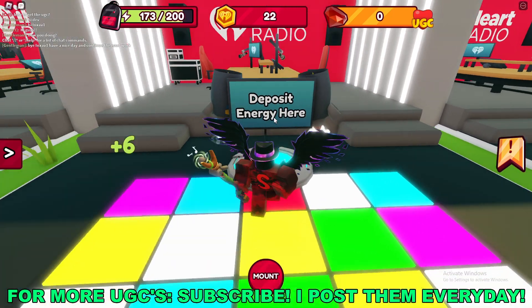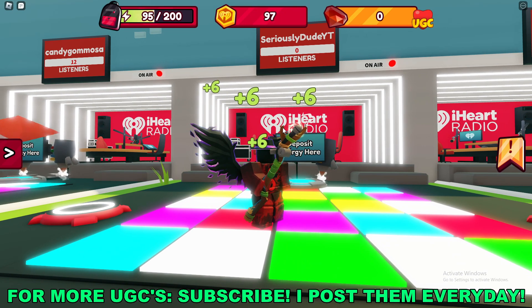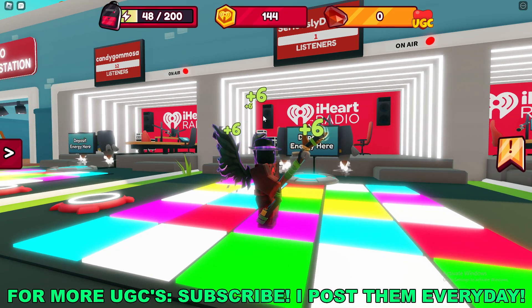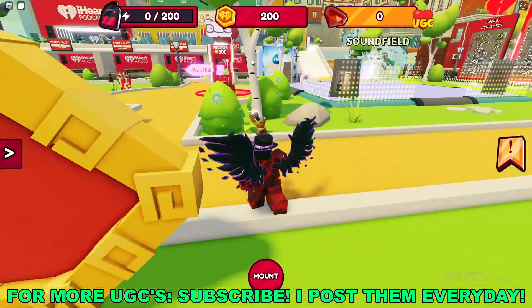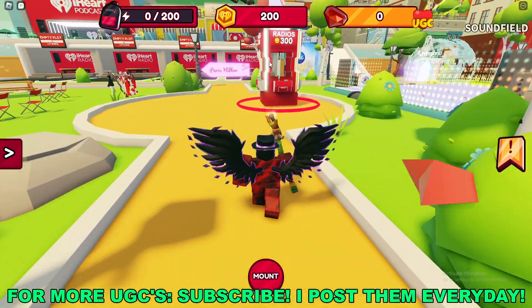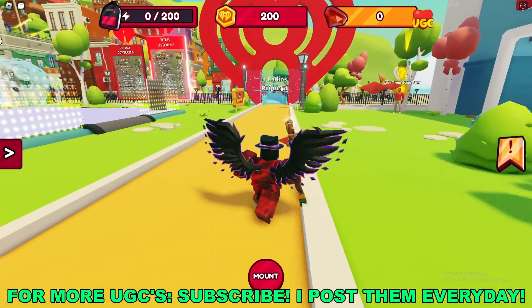Deposit energy here and this will eventually increase our listeners. Now we have one listener and a bunch of money. Over here you can buy radios for 300 coins each, and once you've bought four you can go ahead and get the UGC on the main screen.